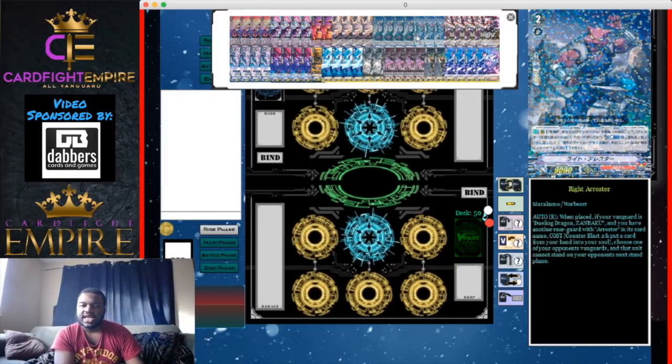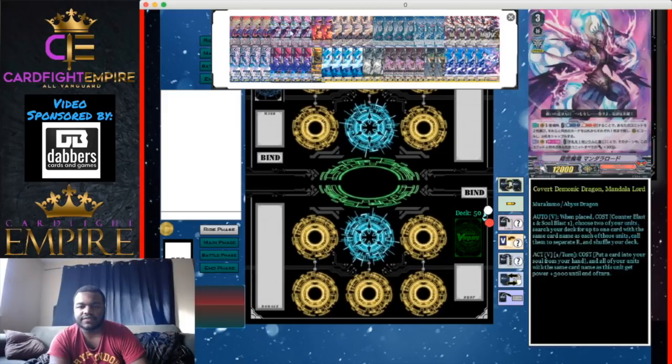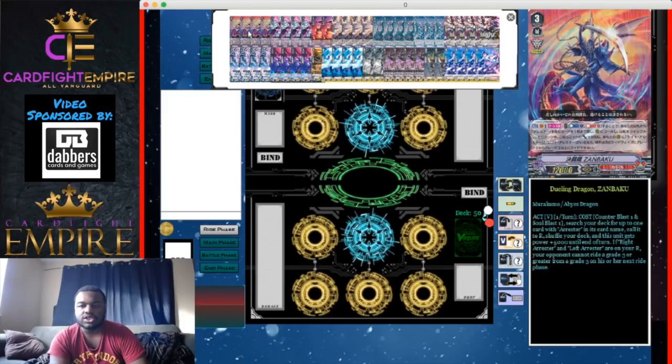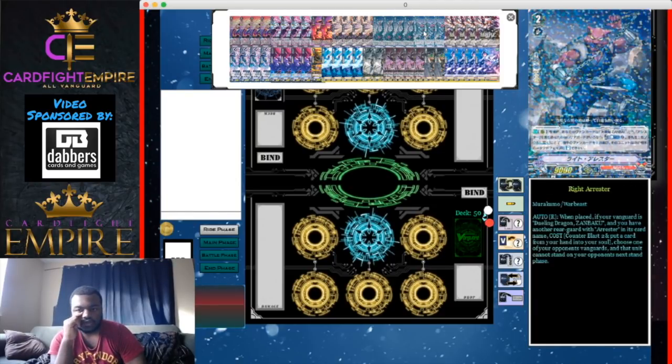We run three Right Arrestor. Its skill: when placed, if your vanguard is Dueling Dragon Zon Baku and you have another rear guard with 'Arrestor' in its name, you can Counter Blast 2 and put a card from your hand into soul — then choose one of your opponent's vanguards, and that unit cannot stand. The big combo: have Left Arrestor out, then use Zon Baku to search and call Right Arrestor, locking your opponent down and giving yourself a free even-footing turn.